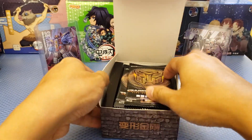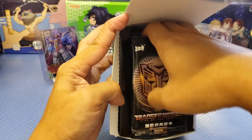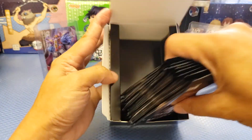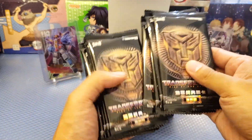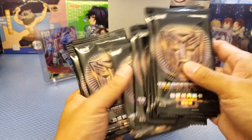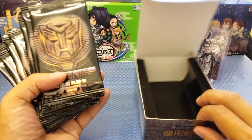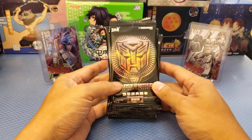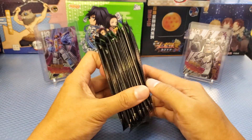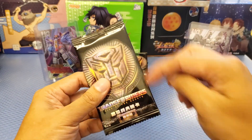There you go, and this is what it looks like. So this is an Autobots box. One, two, three, four, five, six, seven, eight, nine, ten, eleven, twelve — just only 12 packs. The packs here are actually like holo packs, and they're kind of slim with an easy-tear top and bottom.